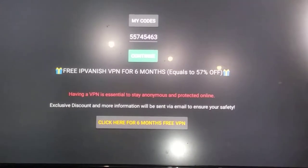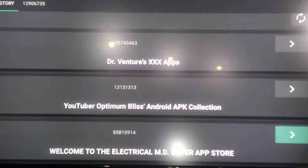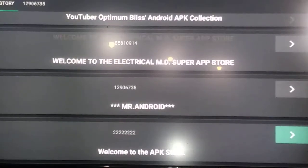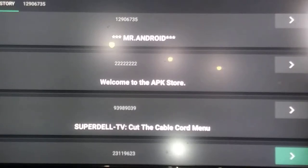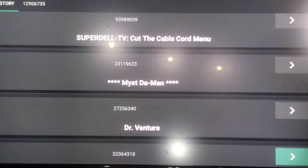Make sure your File Linker is updated - I'll tell you how to do that in just a minute. First we're going to go over all my codes. When you come up here this will be the new updated one. I got a Triple X one there - it's 55745463 and the pin is 6969. The 1313 is an old one, you should have that. The 858 - same thing, that's an old one. Here's a new one: Mr. Android's - a really good one - 12906735. That's already programmed. The APK Store is on the old video. SidellCutTheCord is 93989039, pin number is 2525. Miss Demand is 23119623. Dr. Venture is 272563-40.